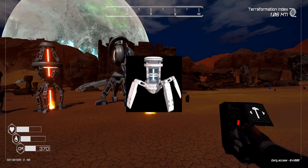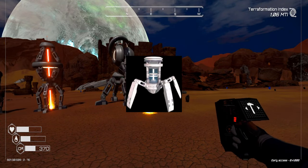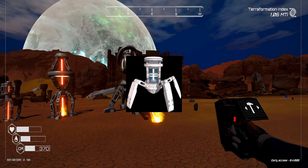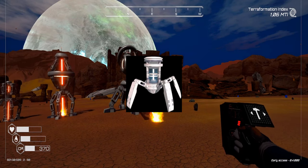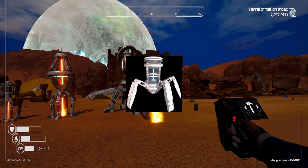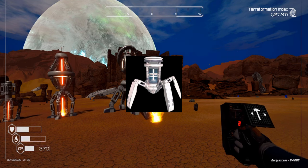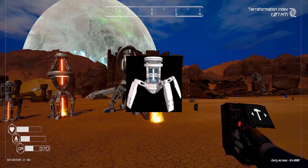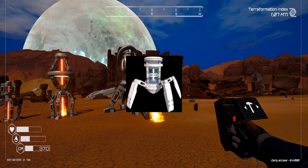The tier 4 drill, which I haven't unlocked yet, is unlocked when heat reaches 41 NK. It produces 25 NK heat per second and 459 NK pressure per second. It uses 45.5 kilowatts per second, and costs six super alloy and three osmium.